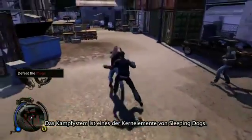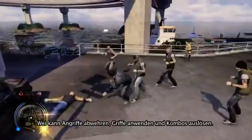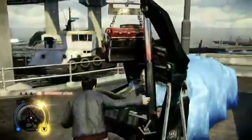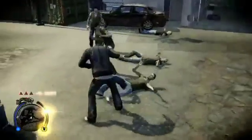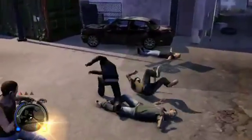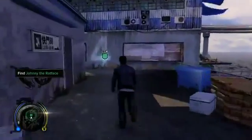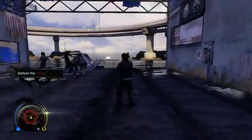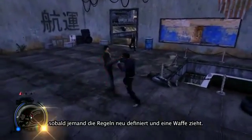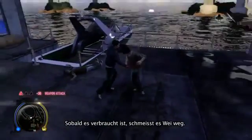In Sleeping Dogs, the combat system is one of the key elements. We have tried to make it a brutal, martial arts-inspired experience in which you have full control over the fights. Wei can counter, grapple, and use devastating combos on his enemies. He can use almost anything in the environment to take down his foes with style. We worked with MMA champion Georges St-Pierre to make sure the combat is as authentic as possible. Fights often start as hand-to-hand combat but escalate as some enemies try to unlevel the playing field and bring a weapon — in this case a knife. Weapons are treated like a power-up, so they're only temporary. Once it's used up, Wei throws it away.